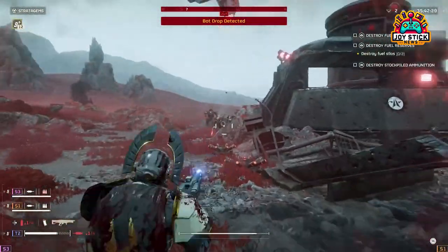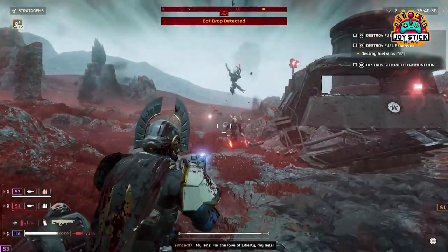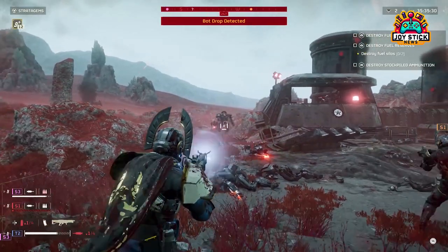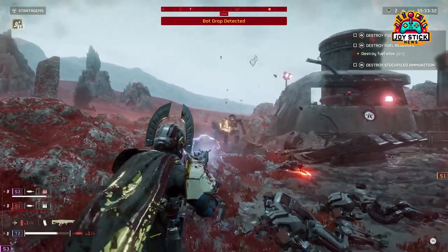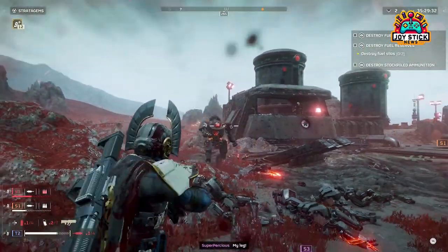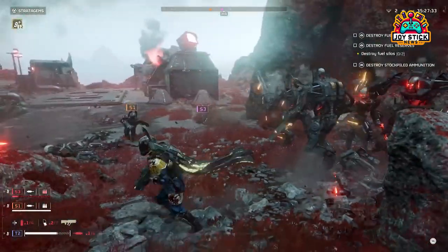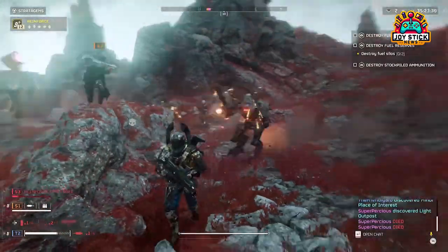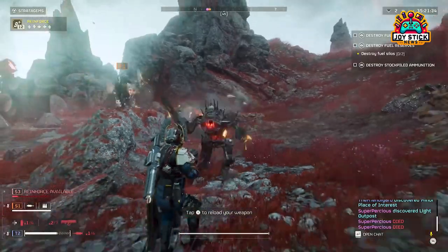Expendable Anti-Tank Launcher. As you ascend through the ranks, the Expendable Anti-Tank Launcher becomes an indispensable tool against the game's behemoths. With just one shot per launcher, but two units dropped per call, it's your go-to for delivering devastating blows every 70 seconds. Timing and positioning are key — use it to ambush larger foes when they least expect it.